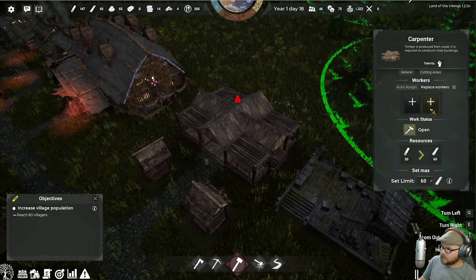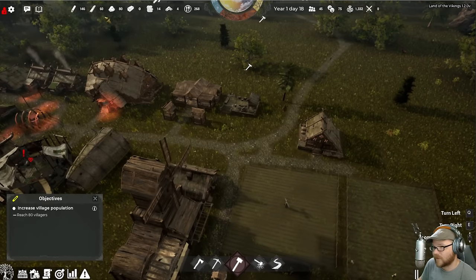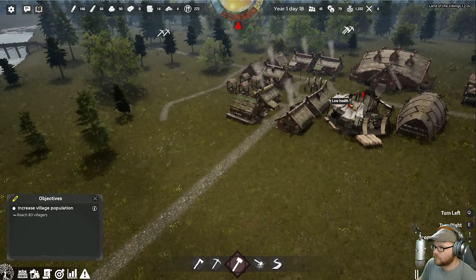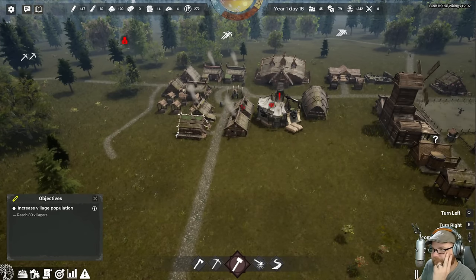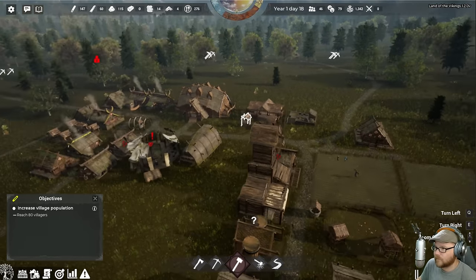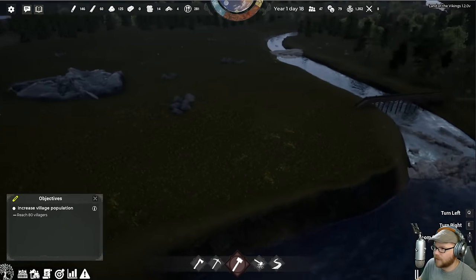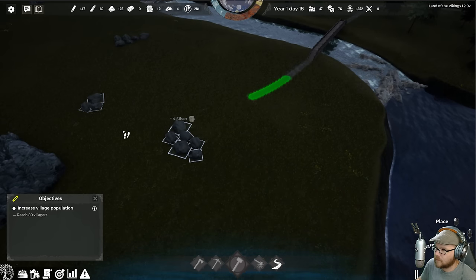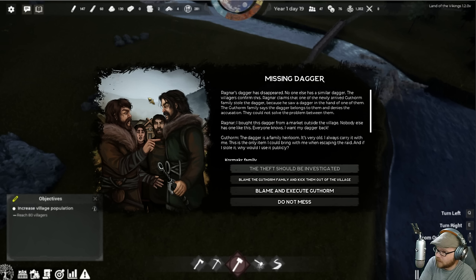I need someone strong for the shipyard — Oogle-a-buffer, that's strong. We have our 60 stone — that's our cap, it's fine. And stone has come in now. There's a bunch of freebies sitting over here — it's just a long walk to get over here. Oh great, that's what Z does — it works as a rotate now. Sort of. Ragnar's dagger has disappeared! No one else has a similar dagger. The villagers confirm this.